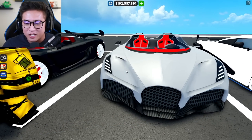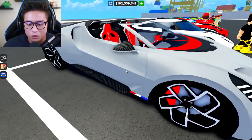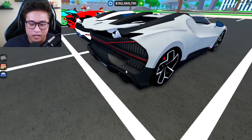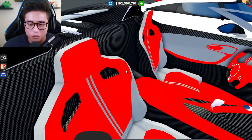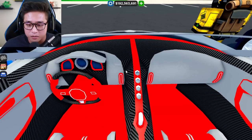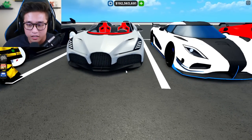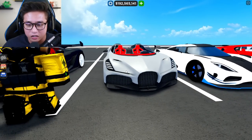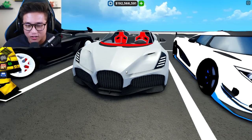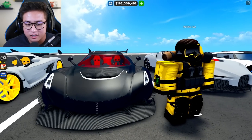This is mine right here guys — rate it in the comments! I've got the Laventure with red calipers, the wing extended out, blacked-out rims, and a red and gray interior. The interior looks so nice from this perspective. I like the gray exterior — I think I'm going to keep it just like that. It's actually a really good color.